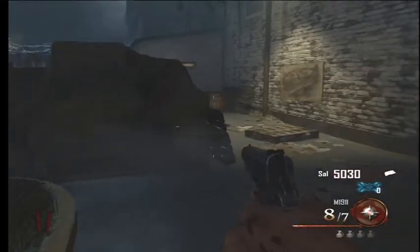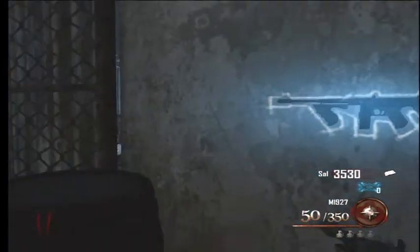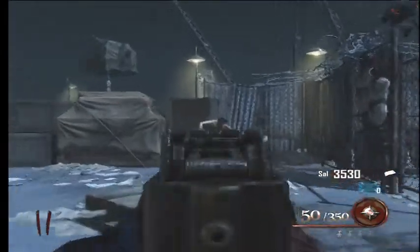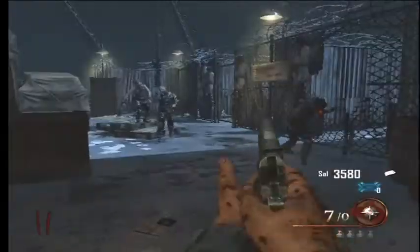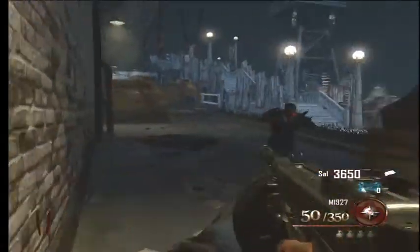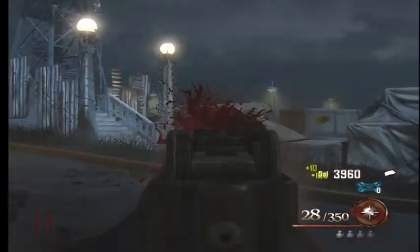The gist of this challenge is you need to have the M1927, the Tommy Gun, and you need to have the Uzi. So we have the Tommy Gun as the old school weapon, and the Uzi as the new school weapon. Those are the only two guns you can use — just those two wall weapons.